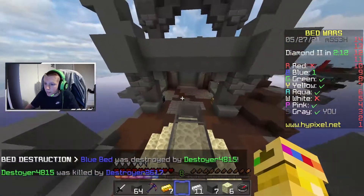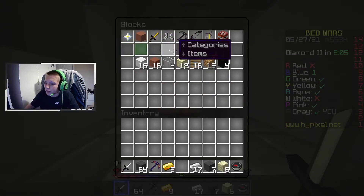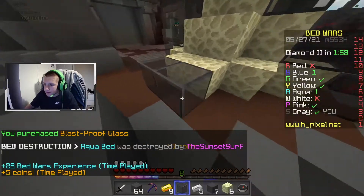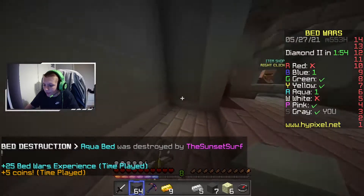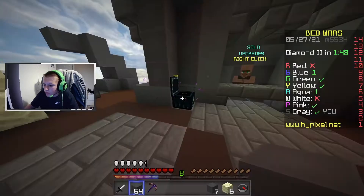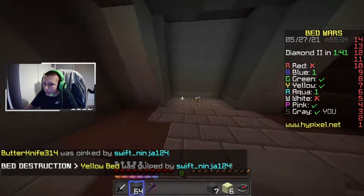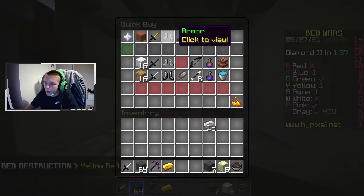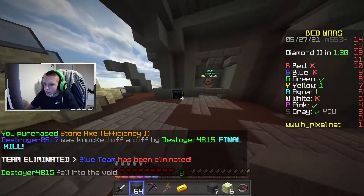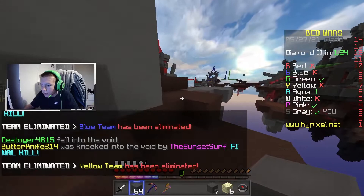What I do is I put wool over the glass so people think they can blow it up, and then only the layer of wool comes off. That might sound completely stupid and maybe it is — that's just my way. I'm just gonna put my stuff in the ender chest so I can get all my stuff from another base if needed. I should probably get an axe.